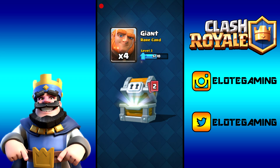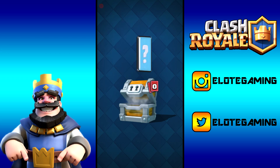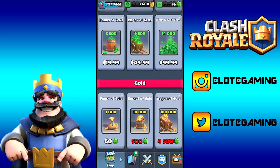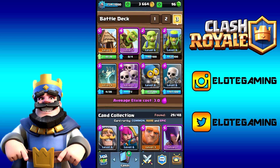Spending 300 gems on the second giant chest — we get 1,009 gold, bringing us to 3,664 gold total. Three cards left: four Giant cards which are actually hard to get, 10 Barbarian Hut cards — we could probably upgrade it to level four — and an amazing 122 Knight cards. We're left with 96 gems.